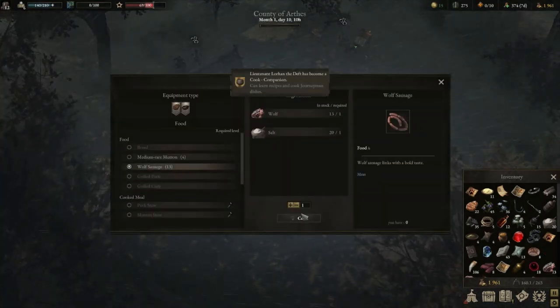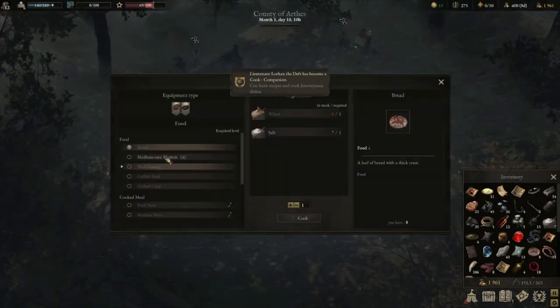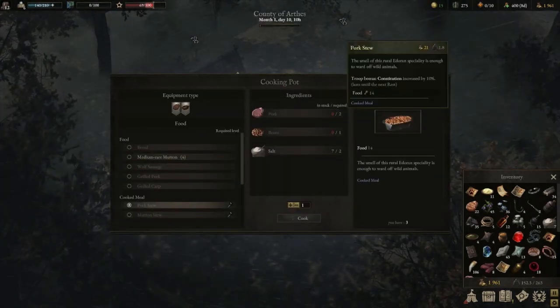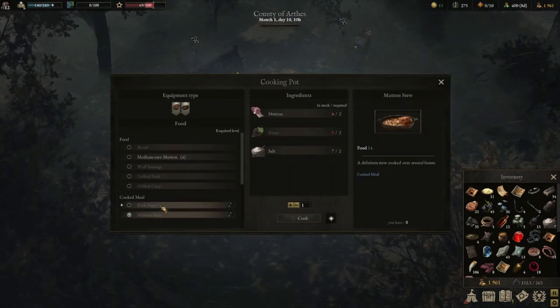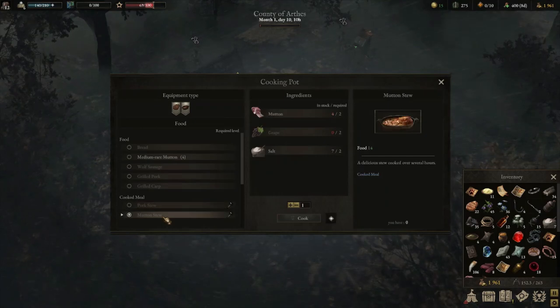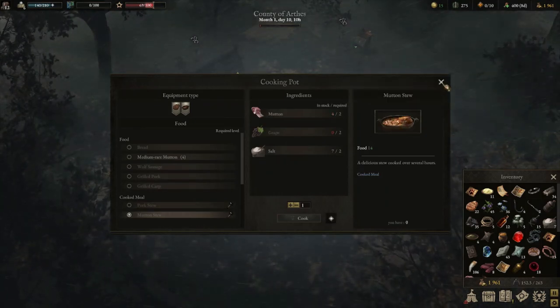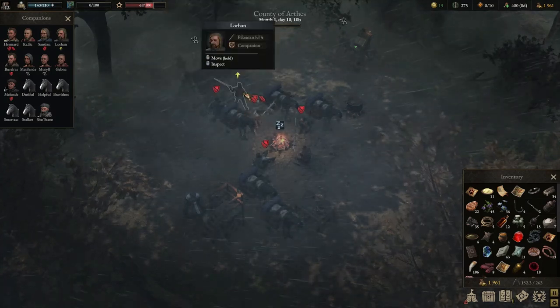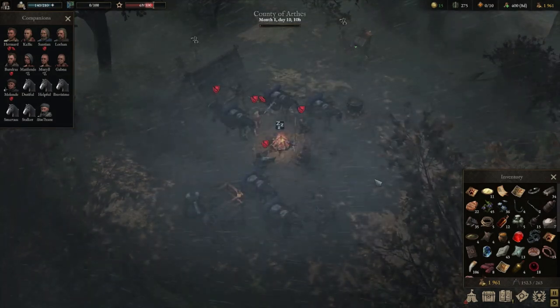Cooking up a bunch of stuff. We might save our mutton for the pork stew which gives us constitution — oh no, it's the pork that gives us constitution and it's the mutton that gives us strength. I do like the strength bonus, particularly given that we've got the spearman. Lorhan as a spearman damage dealer — more strength please.